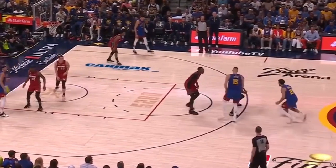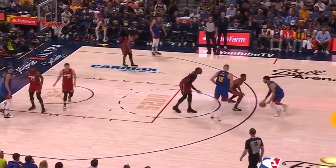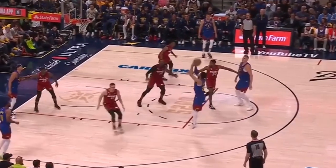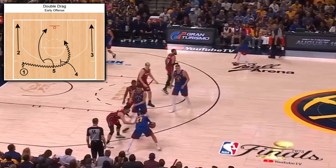Many boomerang exchanges between Murray and Jokic like this give their two-man game that much more elusiveness and leverage, and a fake in-and-out dribble and crossover to his offhand from Jamal freezes Highsmith, who's frustrated that Bam's so low in drop coverage.